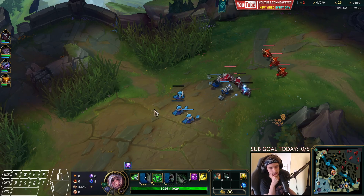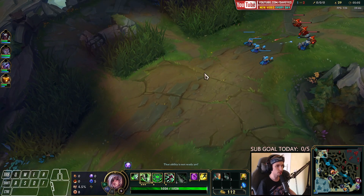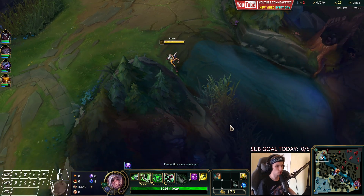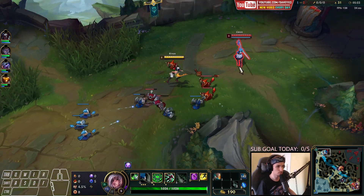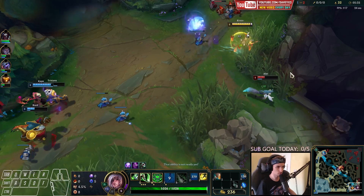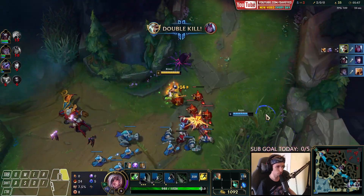Got another control ward as well. Now this is looking really good. The wave is currently inside this position right here, which means that if the next wave arrives, the wave will crash into my lane, which is exactly what we want. We want to start freezing the wave on our side of the lane. She will come back at the same time. She will come back with no stacks. We're going to get kills.